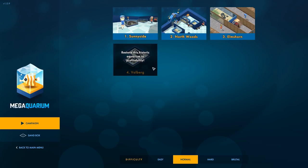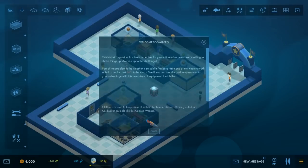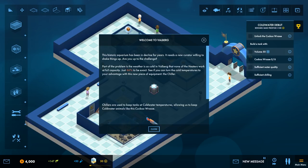We've got a new mission - it's number 4 of 10, it's Valberg. The objective is to restore this historic aquarium to profitability. This historic aquarium has been in decline for years and it needs a new curator willing to shake things up.